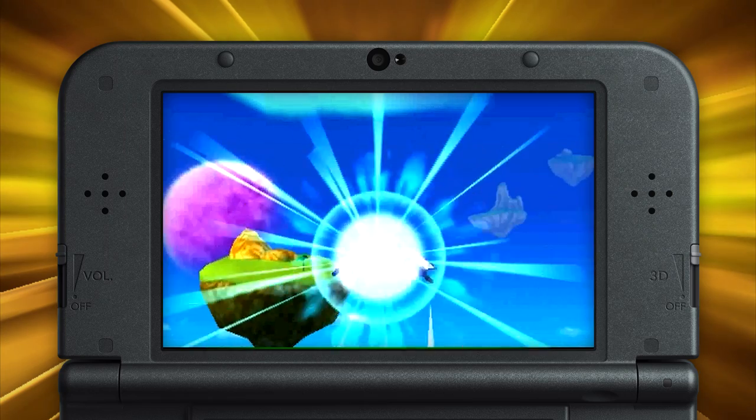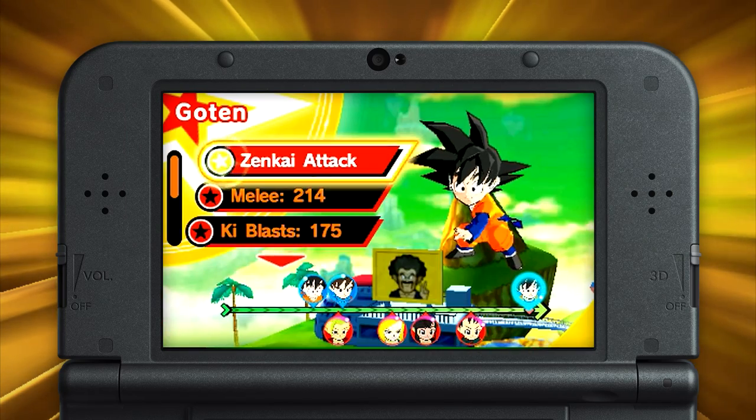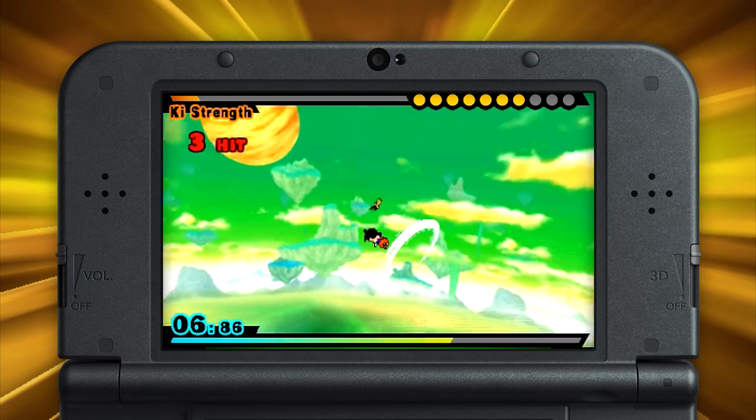Last, but certainly not least, is the Ultra Gauge. This all-important meter goes up whether you're giving or receiving punishment, and it lets you perform two very cool moves: Zenkai Attacks and Five-Way Fusions.